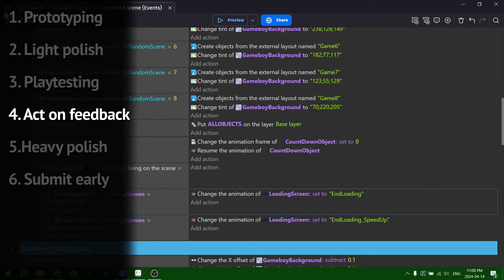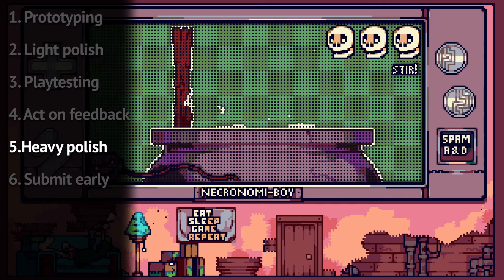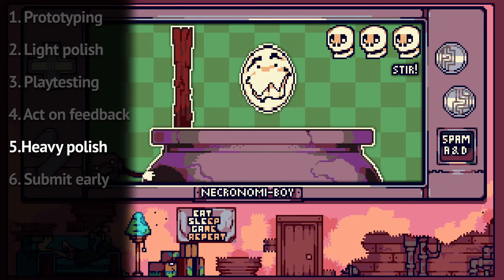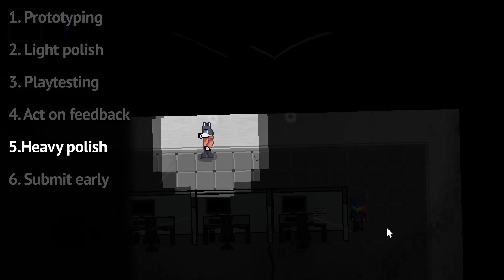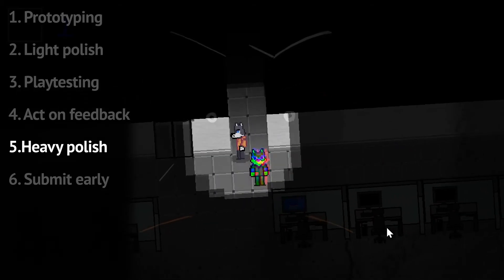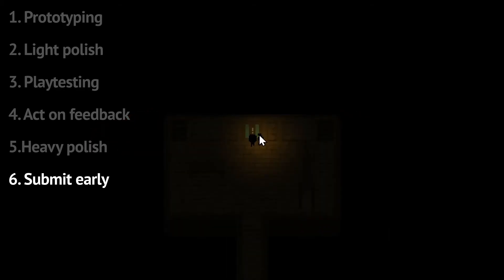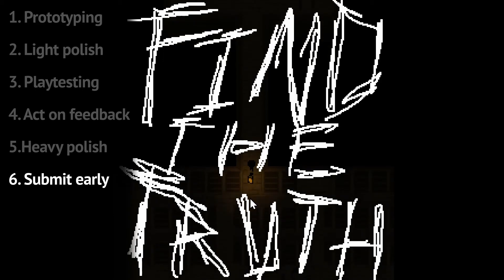Then the last phase is heavy polish. Dedicate as much time as you can to this phase, because your game's appearance and feel are going to make the difference between failure and success. It's tempting to use all of your time right to the last minute, but try to submit your game an hour or two before the deadline, because giving yourself that buffer will give you time to resubmit if something goes wrong.